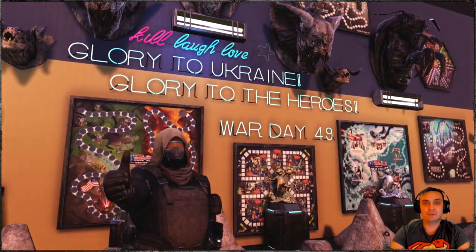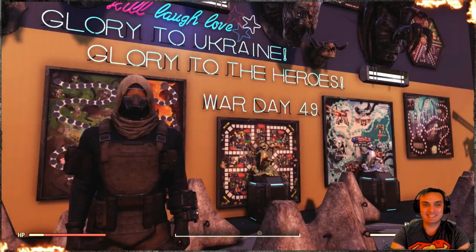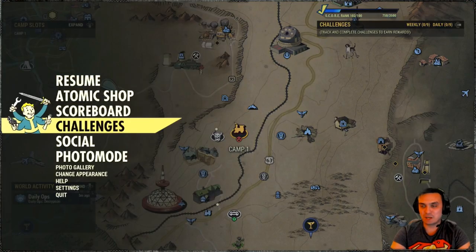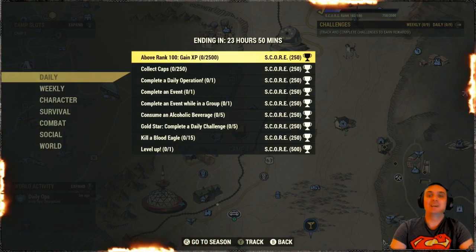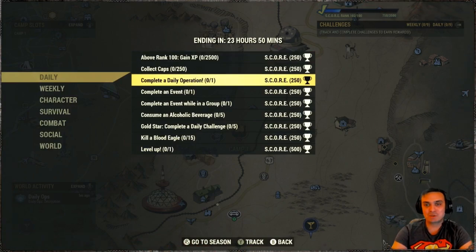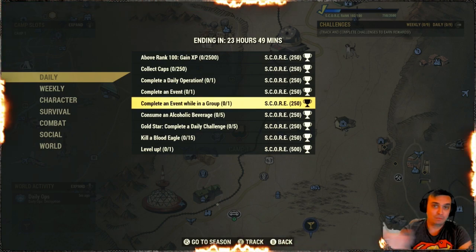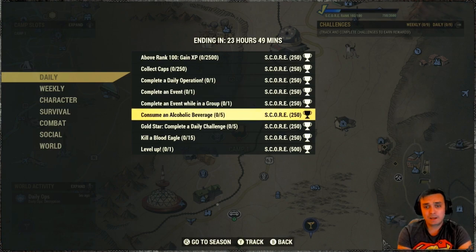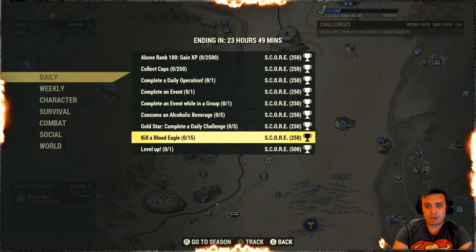Hold on — my bad, I rushed and forgot to cover the daily challenges. Let's keep the video as-is. For the daily challenges: collect 250 caps, complete one daily operation, complete one event, complete an event while in a group — so get in a group and knock out both at once. Also: consume alcohol drinks, complete the daily operation challenge, which triggers by completing five challenges.